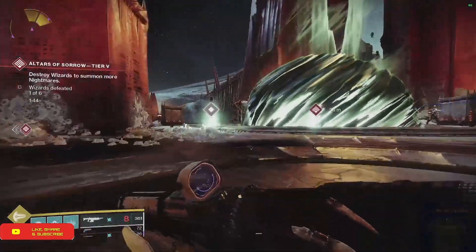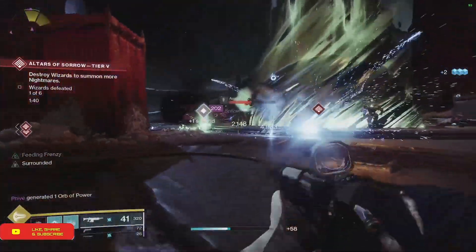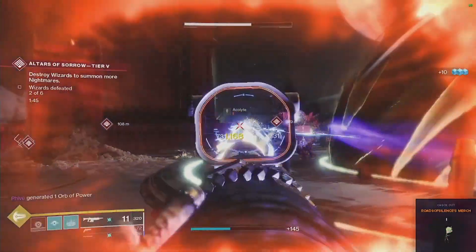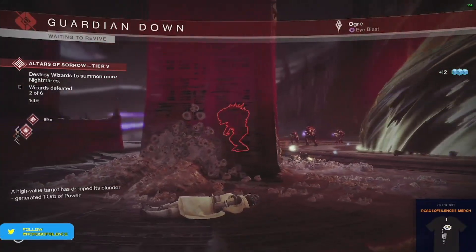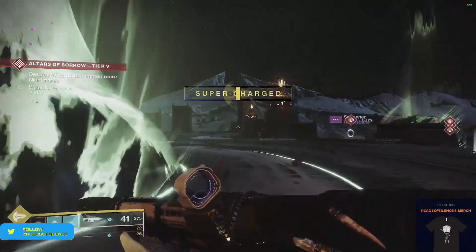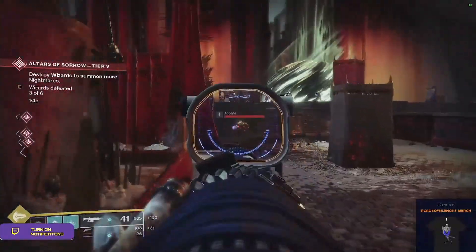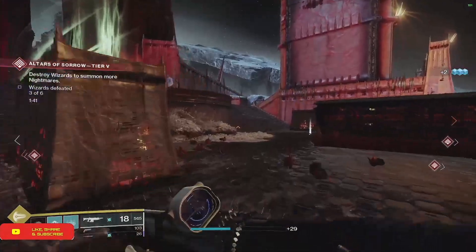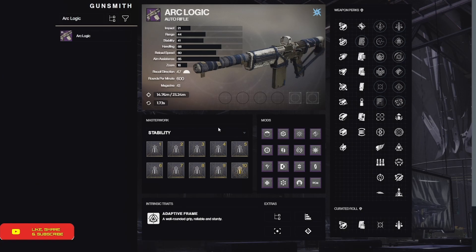Being energy makes it a lot better. You can get a lot of mileage out of this depending on your roll. Right now I have the worst roll I could possibly get — Feeding Frenzy and Surrounded — because those perks require me to be close to enemies, and I typically play mid-to-long range with this weapon.